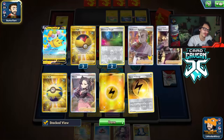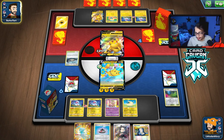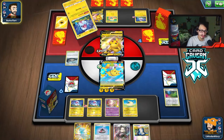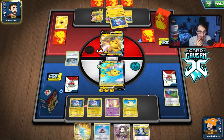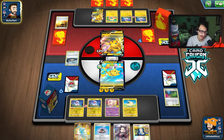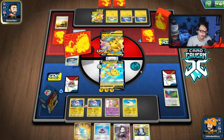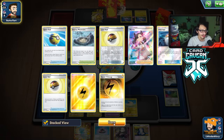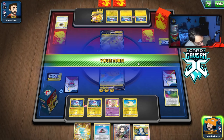Oh there's the counter stadium — that's what I was worried about. The counter stadium is really bad because now we don't even have the Glimwood Tangle reflip, which is really bad. We could do Max Balloon and still make it so they can't damage us, but if they have a Pikachu VMAX it won't even matter. There's no point doing Max Balloon here — we just need to find Glimwood. We send Poké Gear trying to find Research.